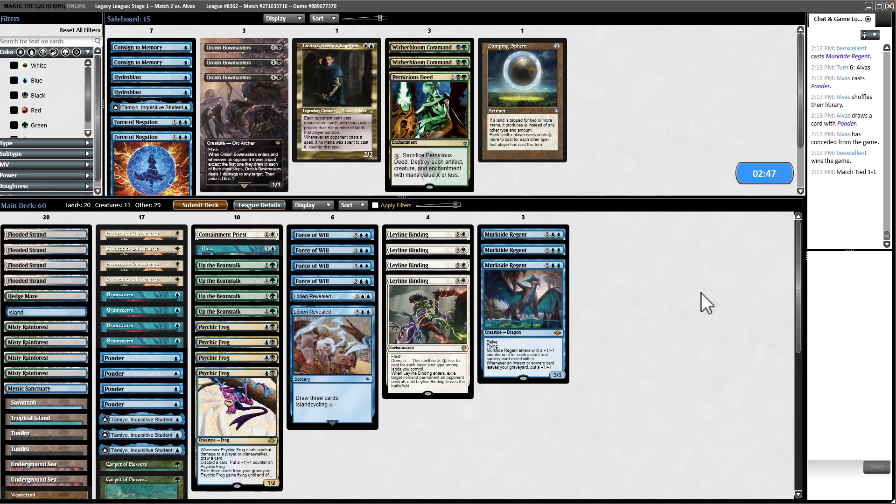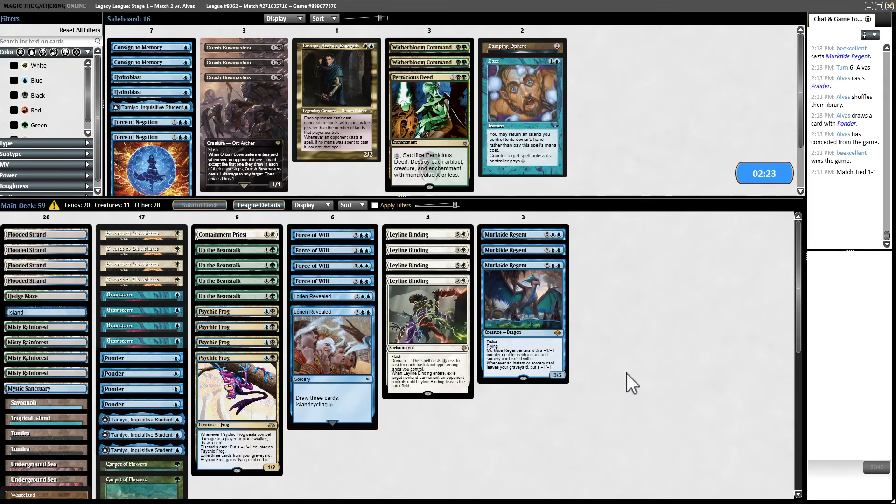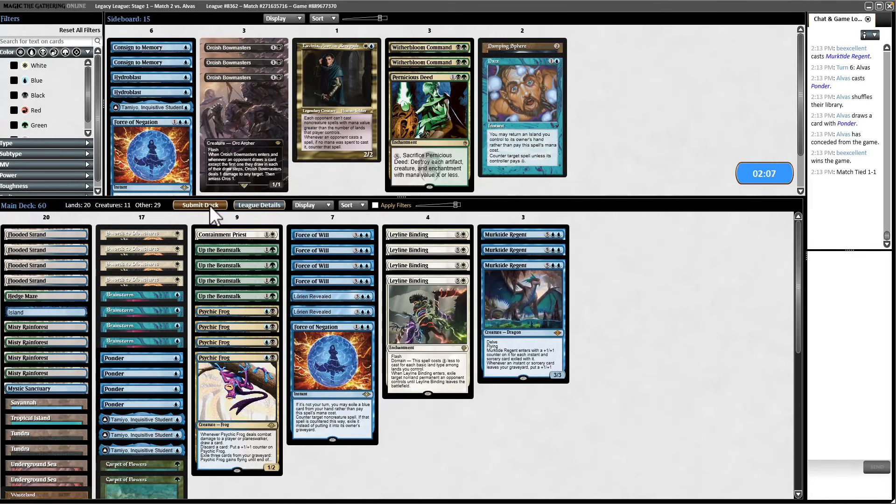They may have slimmed down on the reanimation package a little bit. Witherbloom Command could have dealt with the Engineered Explosives and also recurred a land, but I didn't see any other permanents worth targeting. We still haven't seen Animate Dead. I think we probably just run it back. Cutting a Daze is smart — they haven't seen it, but it'll be painful to have it bounced back. The most scary things they can do are reanimation effects, so Force of Negation is correct.